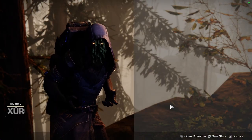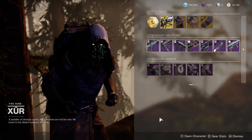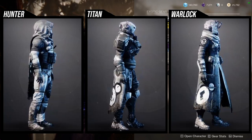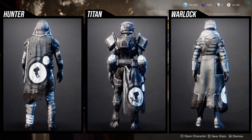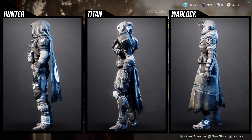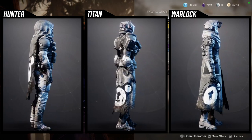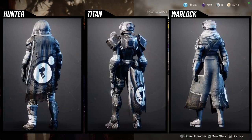Xur is at the Winding Cove in the EDZ. He's currently selling the Dead Orbit armor set — the vanilla stuff. On one hand, I do like this armor set because it is the EDZ planetary armor set, which I love. That being said, there are some big differences. The biggest thing is that a lot of the pieces have the Dead Orbit insignia.